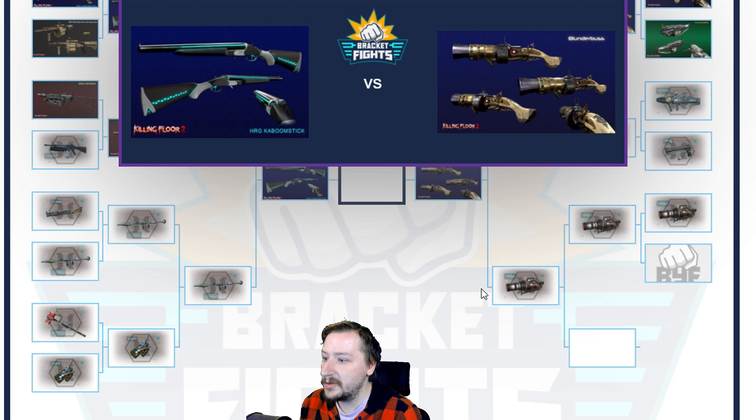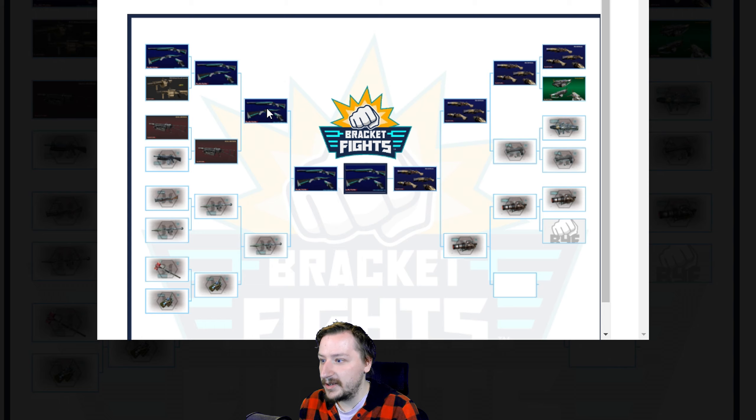Our final match: Kaboom Stick versus the Blunderbuss. The Blunderbuss could do more damage per shot, although the Kaboom Stick can do more if you fire both barrels. Both have useful secondary fires. The Kaboom Stick gives you bonus mobility, while the Blunderbuss gives you a safe close-range weapon. The Blunderbuss is maybe better against crowds, though both are pretty good. The Kaboom Stick is more flexible — you can take more weapons with it. I think it goes to the Kaboom Stick again for its flexibility and crazy amount of damage. So the best weapon here is the Kaboom Stick for Demo.